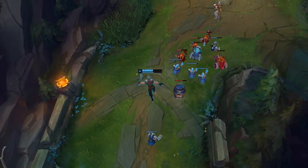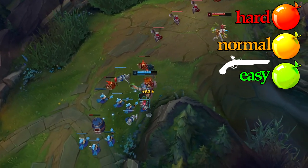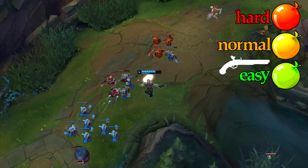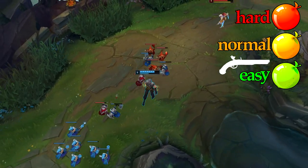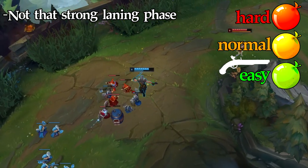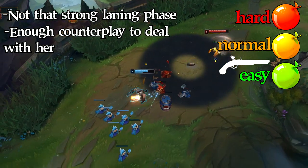The matchup we're going to talk about today is Gangplank versus Akali. I'll start by introducing the difficulty level, which is between easy and normal. Akali is your typical assassin — when she gets really fed it's very difficult to deal with, but she is kind of easy to deal with in the laning phase as long as you know what you're doing. With Gangplank there are tools and tricks you can use to keep her under control.